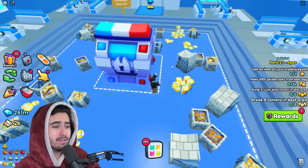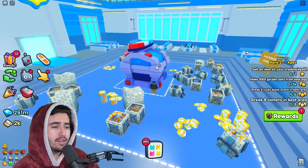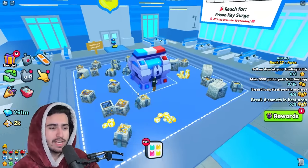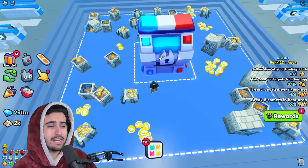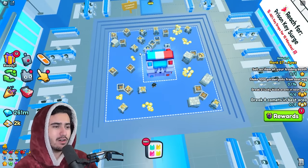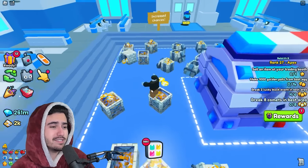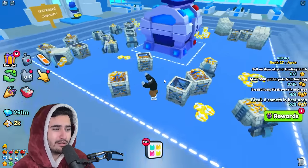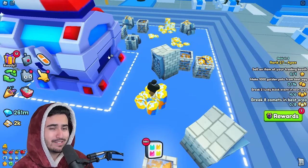This police chest drops an absolute ton of drops every time you break it. Included in those drops are the prison keys we need for the clan event to get points, as well as open all of the cells and potentially get that prison cat. Because this is the new best area, you can't avoid destroying this chest — your pets are just going to start attacking it even if you don't want them to.